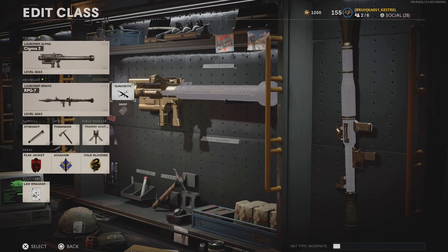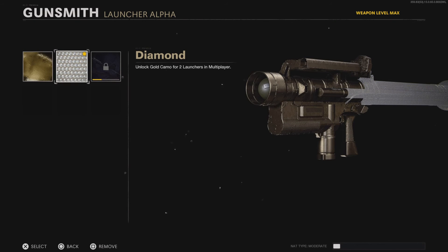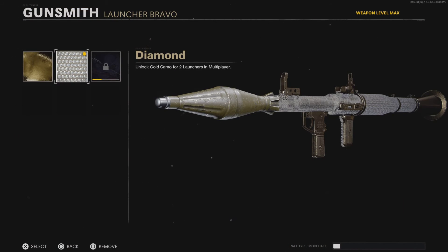So I do now indeed have diamonds, which you can see here in the class. This is what it looks like on the Sigma 2 — looks quite good. And then on the RPG. Shame it doesn't actually cover the rocket part of it.